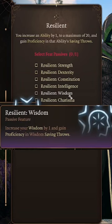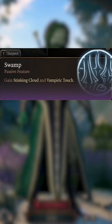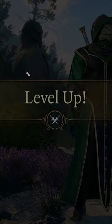Afterwards, pick up the Resilient feat and put it into Wisdom to even out your score. Then select Swamp again for your next poison spell, Stinking Cloud. At level 9,